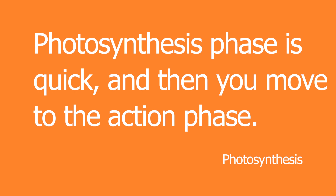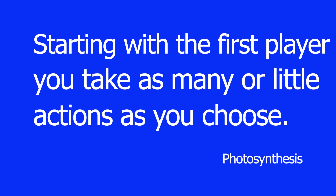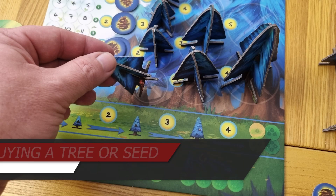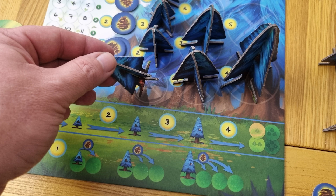The second phase is where each player takes their actions, starting with the first player and working around the board. On your turn you can take as many actions as you wish, as long as you have the necessary light points. You may do these in any order. One action is to buy a tree or seedling from the bank storage and place it into your available area — always taking the item in the lowest position and paying the necessary cost by adjusting your light point tracker.